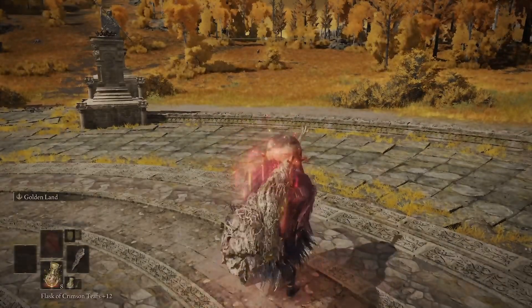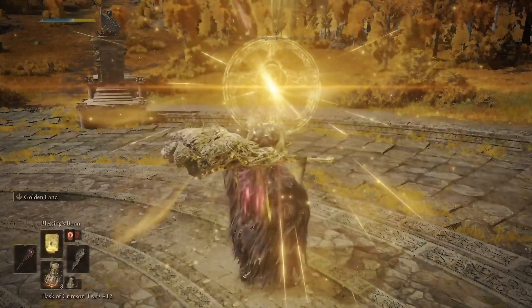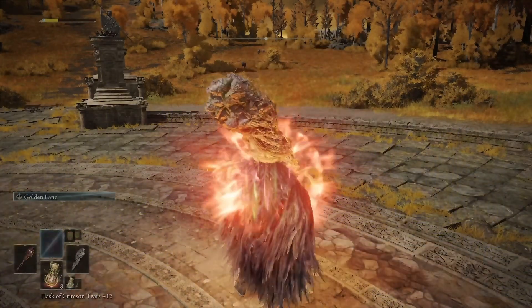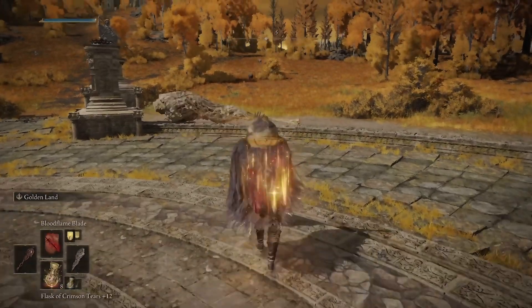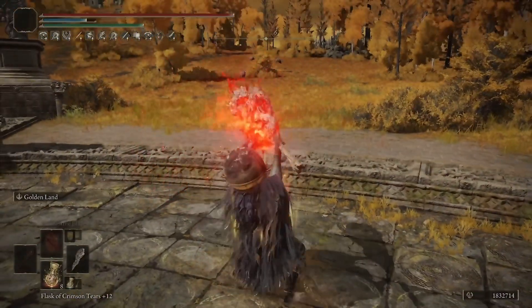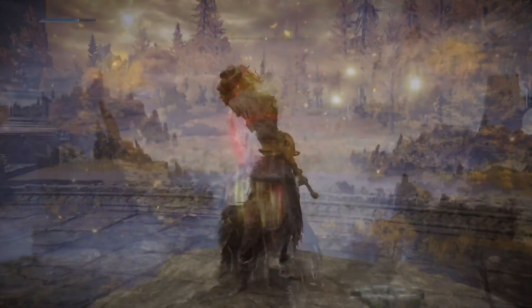For buffs it's going to be pretty simple. If you're using the poise breaking tier, drink that last; otherwise drink your tier first since it's typically the longest. Then use Golden Vow, Blessings Boon optionally for a little extra HP, Flame Grant Me Strength, then fill up your FP and use Bloodflame Blade. Then you can go in for those jumping R2s. You can even use the ash of war Golden Land — it's a lot of fun to use as well.